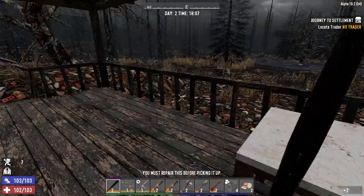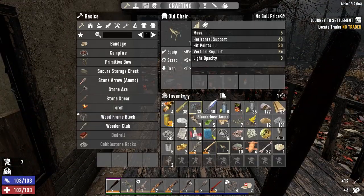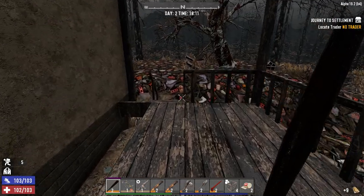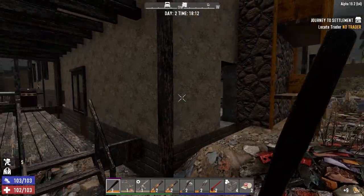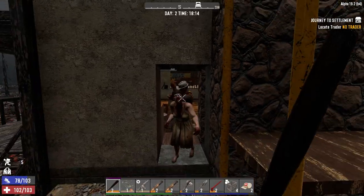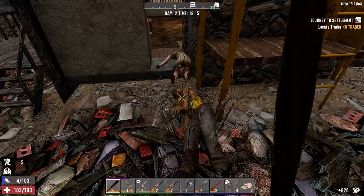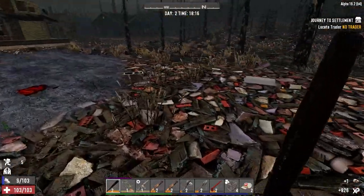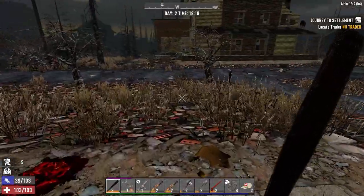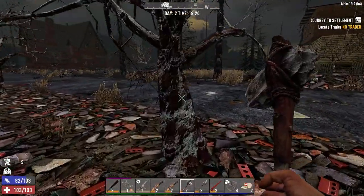You guys did a number on this backyard — good thing I didn't choose this place as my house. We've gotten here. Scrap that, scrap that. Dude over here now. Good night. That problem solved. We need wood — let's grab some of these trees so we can get some coal as well.